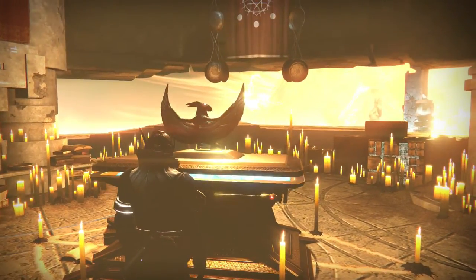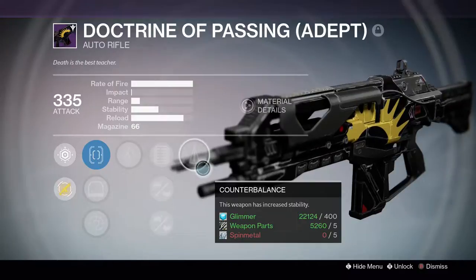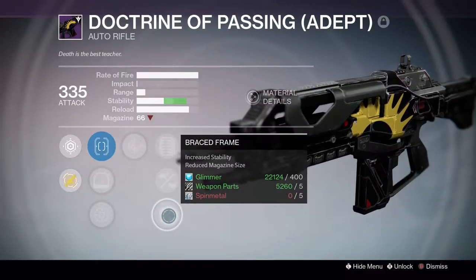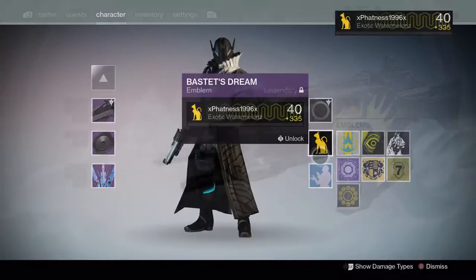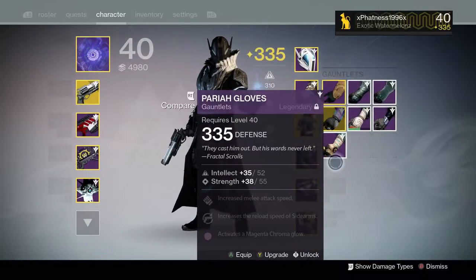As you can see my rewards up here are the Doctrine of Passing. It's got a very sweet roll on it with counterbalance and small bore, as well as braced frame. I really like this gun — it's the sleek black look, which is nicely done. It will replace my old Doctrine of Passing, which is yellow. I also got the Bastet's Dream Legendary Emblem. And I also got the Pariah Gloves, which I thought was really, really awesome.